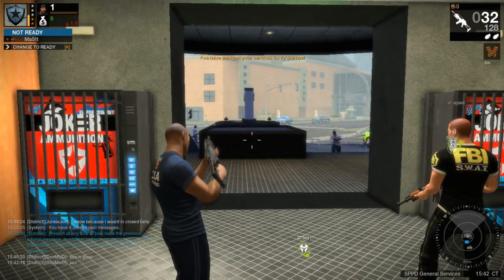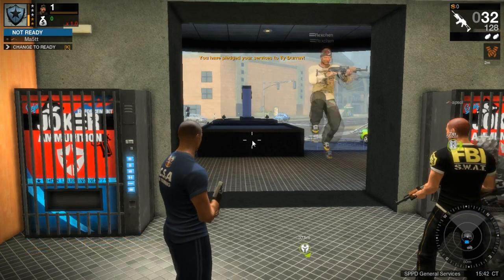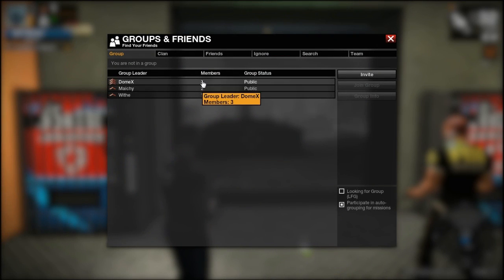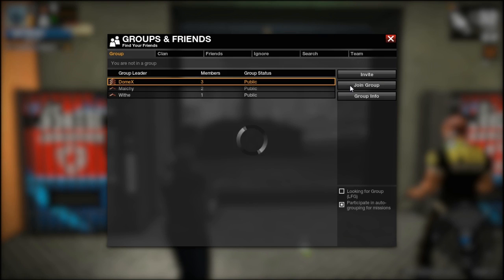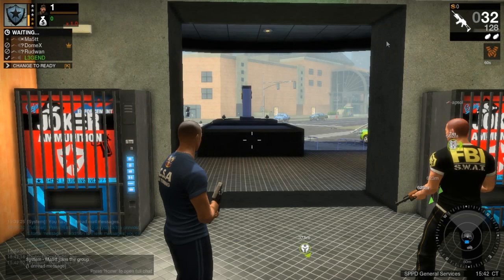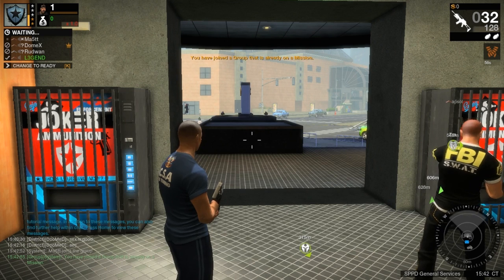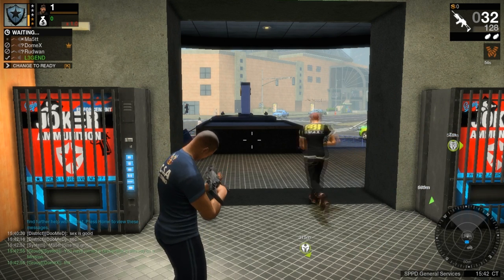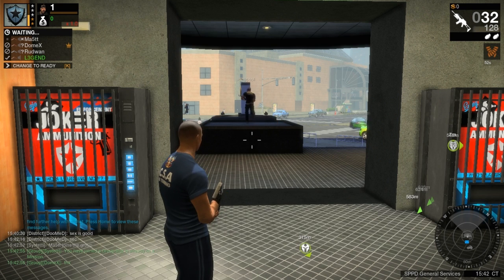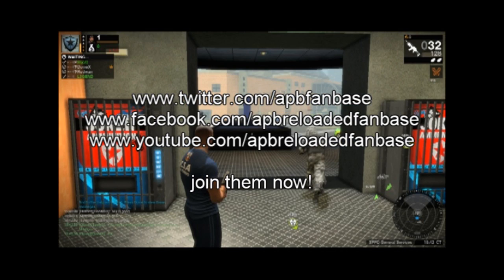Now, since this game is more of a team game than a lone wolf game, I suggest you team up with a group. Hit the U key — as you can see on my screen there are a few groups available. Click on the group you want to join and hit the Join Group button. Now hit K and you're ready to face the streets of San Piero. I hope this tutorial helped you a bit. Stay tuned for more upcoming tutorials. For questions, post them in the comment section below and I'll try to answer them as soon as possible. See ya!